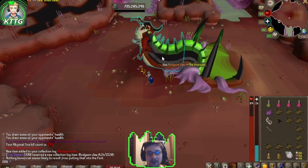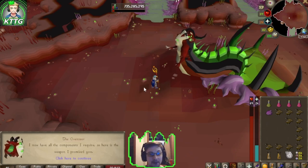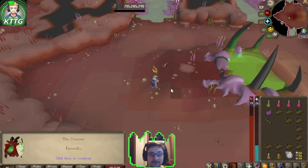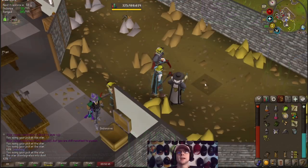We have all three pieces. We use them on the overseer: 'You have all the components.' And there we go — abyssal bludgeon complete in under 300 kill count! That's pretty awesome. Farewell to you as well, my friend.